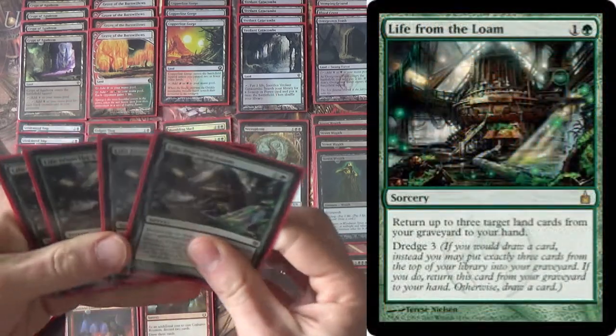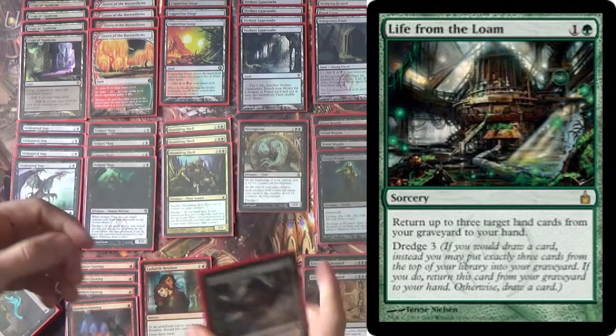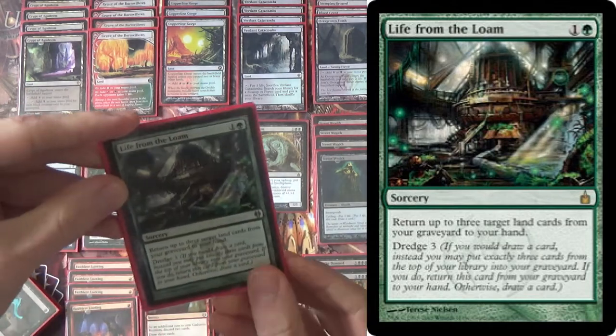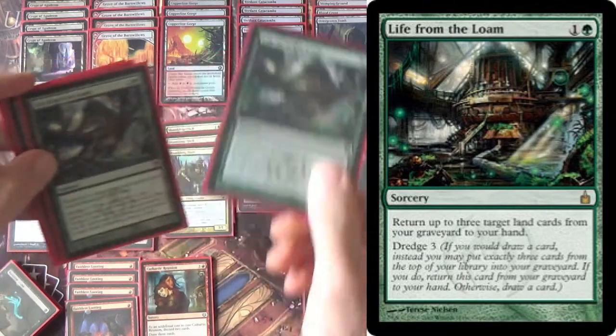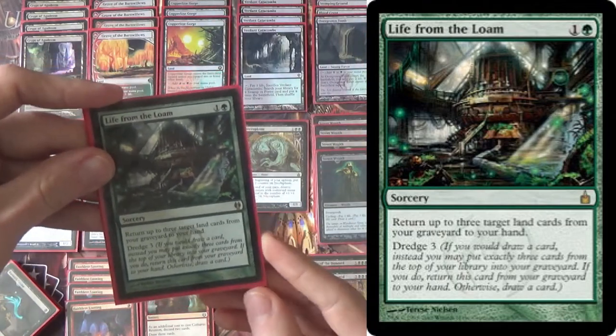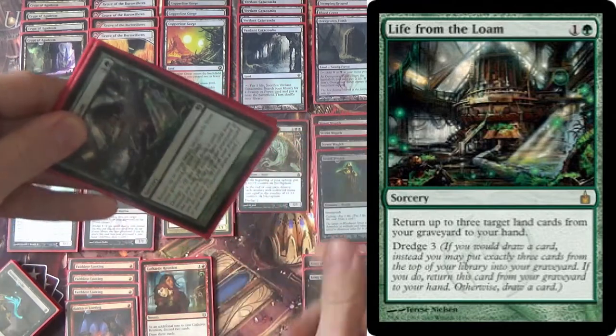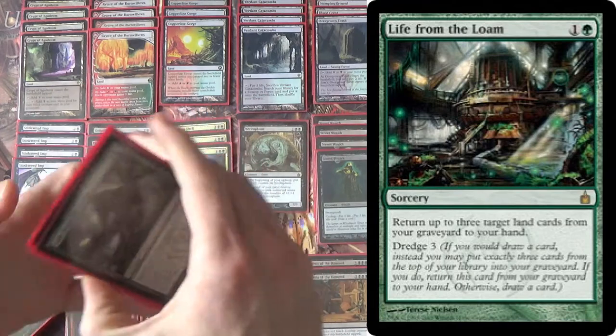Life from the Loam is really what makes this deck work. If you're thinking, well, what happens if you don't have Crypt of Agadeem? The answer is you keep dredging until you find Life from the Loam, cast Life from the Loam, get back your Crypt of Agadeem. So it's not 'oh, I didn't open Crypt, I guess I can't play the game' — you keep going and going and going, and you turn into a Life from the Loam deck, if you're familiar with that in Legacy.